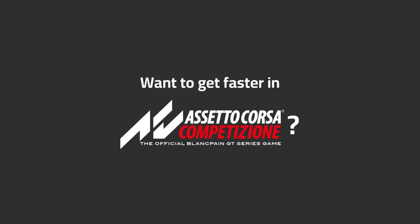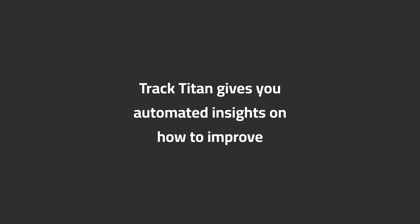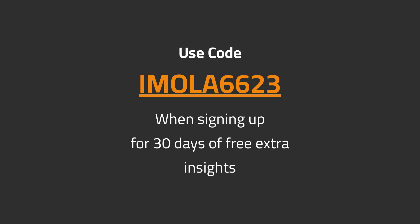Want to get faster in ACC? Track Titan gives you automated insights on how to improve. Use code EMULA6623 when signing up for 30 days of free extra insights.